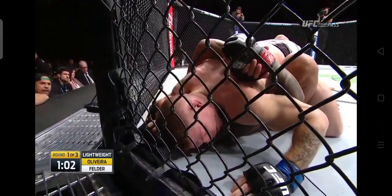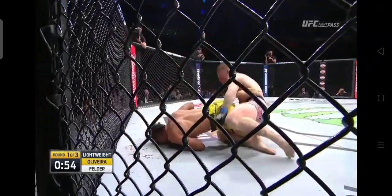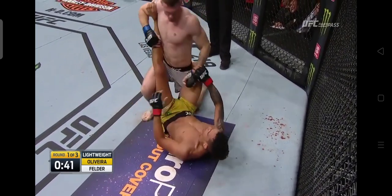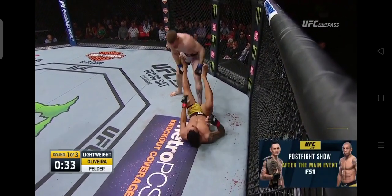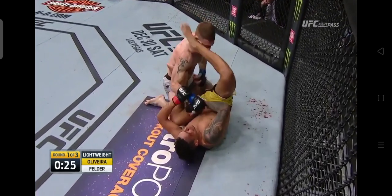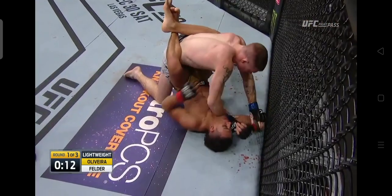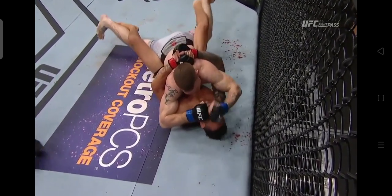Just over a minute here to go in round one. Got to look out for his leg — his right leg's in trouble. Felder's got to get there. Oliveira looking to throw those legs. He's so crafty, so good on the ground. Felder loads up on the elbow, partially lands. That was a big right hand by Felder. Oliveira could be getting tired — using all that energy to try to seal those chokes off, he might have gassed himself out. Big elbow once again for Felder, who continues to apply pressure. Paul Felder survives and closes the round in strong form. Round two next.